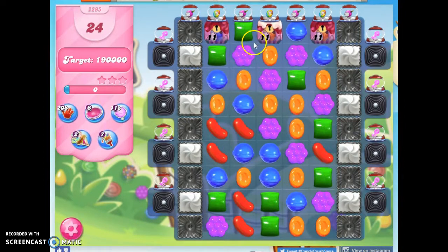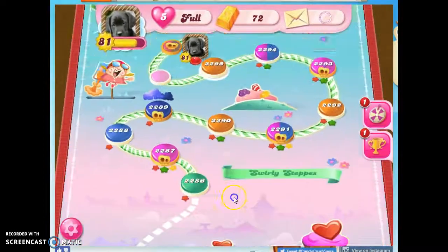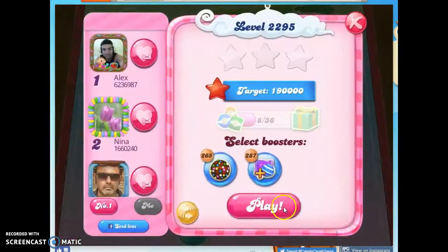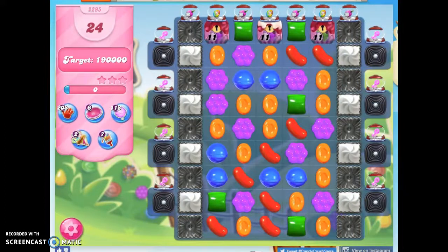I've got to take out the ticking time bombs that are more dangerously secluded from me. But I don't like this board, and I know that I can exit and enter over and over without losing any lives. And if I were to bring in boosters, I wouldn't lose any boosters. This looks like a better setup — I've got a higher concentration of colors.